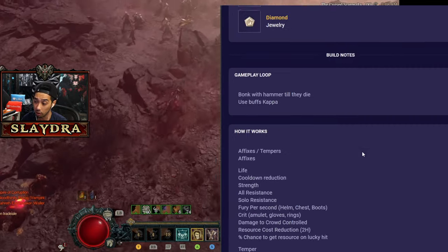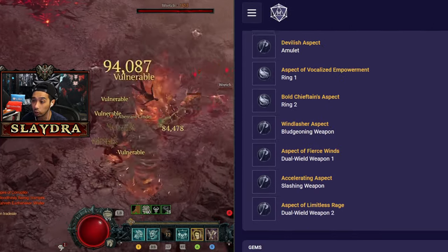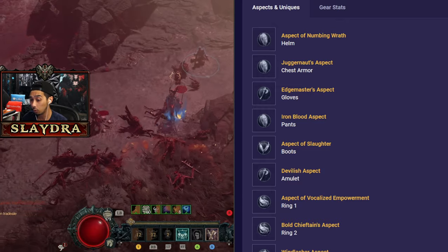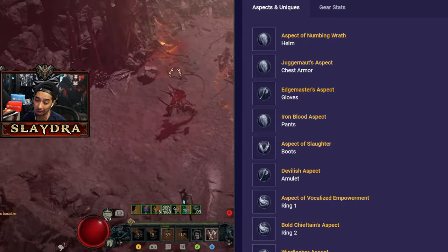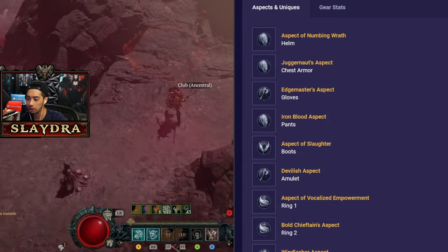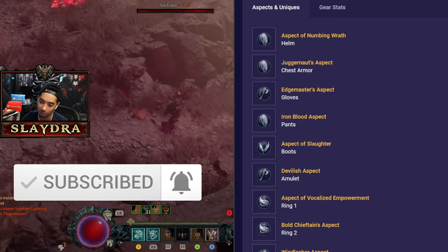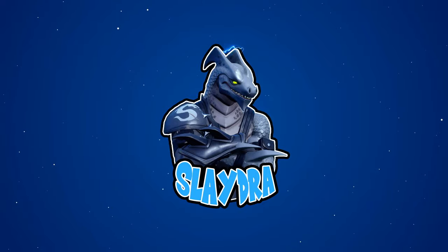There are notes available on the Maxroll or Mobalytics website if you want to read more. We'll make an update to this build if needed, but realistically this is what the build will look like once the season launches. Let me know if you've played the Dust Devil Double Swing Barbarian. There will be another variant — the Whirlwind version, which is very similar in structure. Whirlwind can be played next season but it's the Dust Devils doing the damage, not the whirlwind itself. Even with the Gore's Grip buff, it's honestly underwhelming. Subscribe if you want to see more Barbarian and Diablo 4 builds — catch you in the next one!